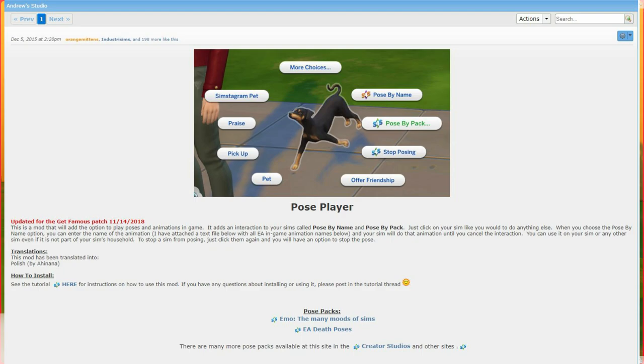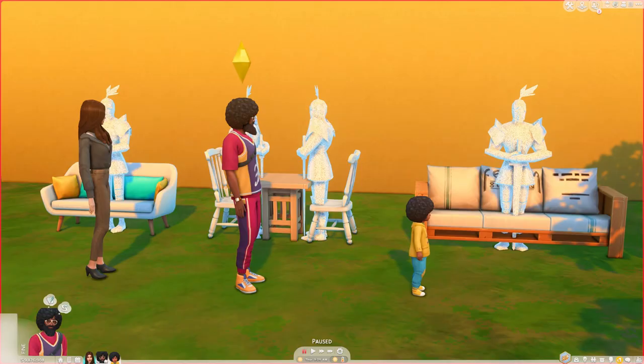We'll also go over how to find poses, where to place them so they'll be active in your game, and how to use them. Andrew's Pose Player allows you to pose by name as well as pose by pack. A lot of creators make pose packs containing anywhere from one to around ten poses — really any range they want. It also allows you to stop posing or queue up poses just like any other actions in the game, and it will all make sense once we get to the demonstration.